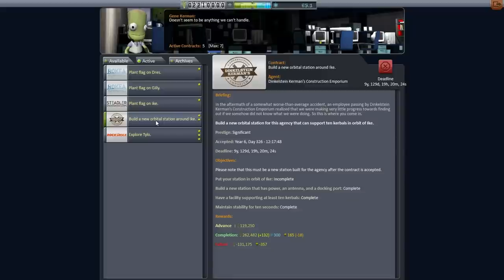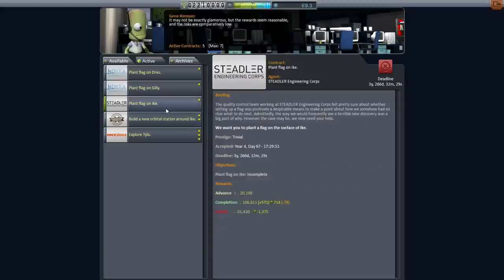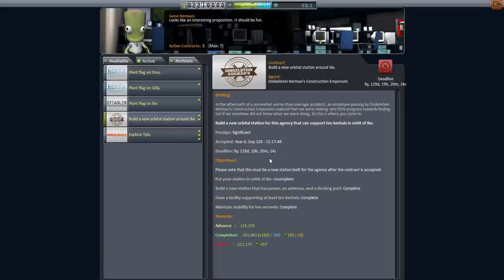Hello everyone and welcome back to my hard time series in Kerbal Space Program 0.90 Beta. In this episode, I'm going to aim to put a station around Ike since we're doing our station building thing. It'll make sense to try and complete the stations first. We also have a plant flag on Ike contract, so we should have a station capable of sending out a lander. Possibly what will happen is I'll put it around Ike first and then transfer it out to Duna orbit instead.